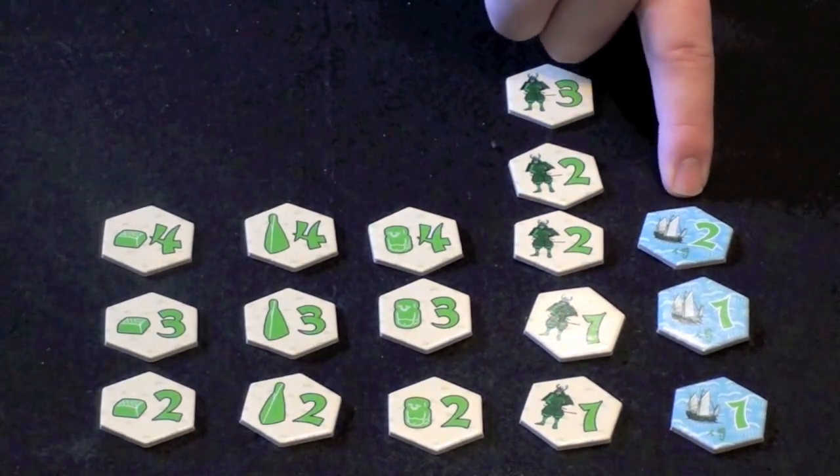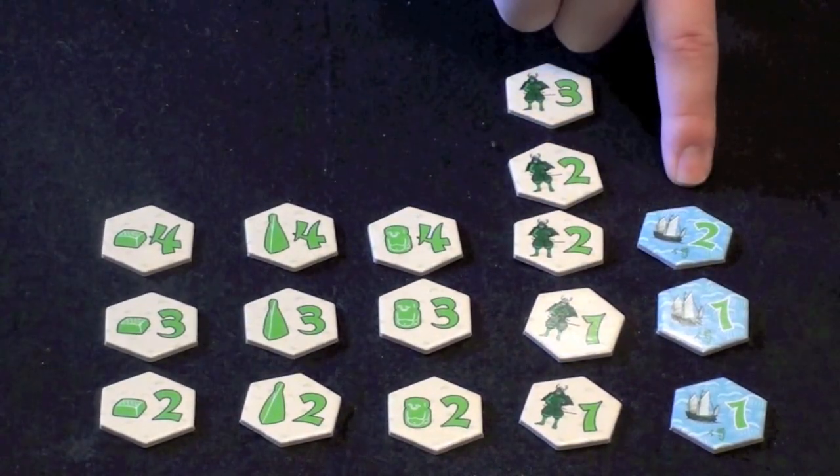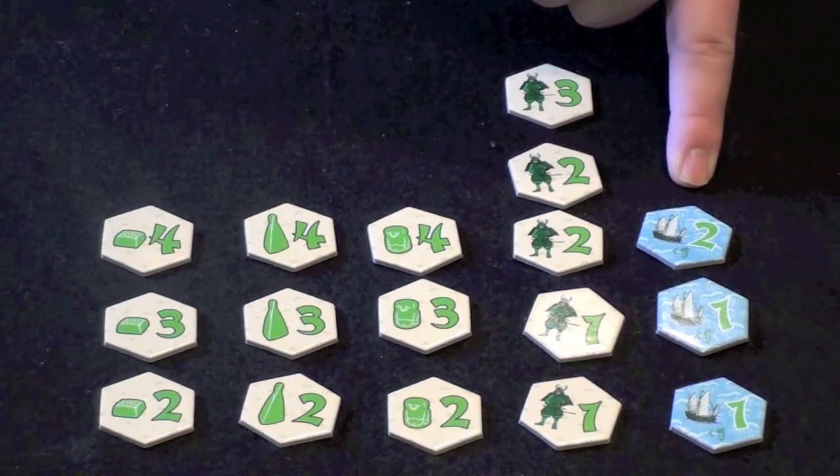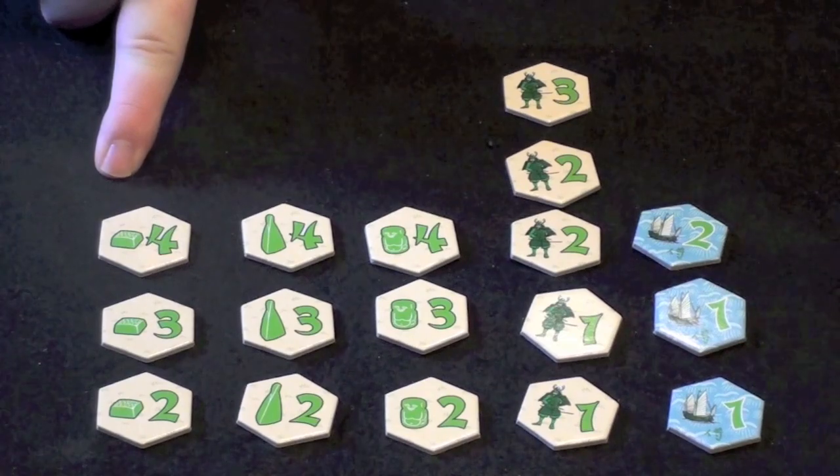Finally, we have ship pieces with values of two, one, and one apiece. These can be placed on the sea or ocean areas of the map, and will provide two influence on any of the three capture pieces that they're around.